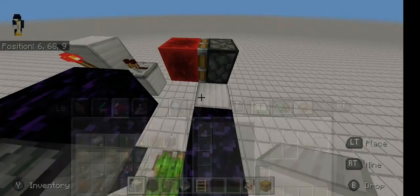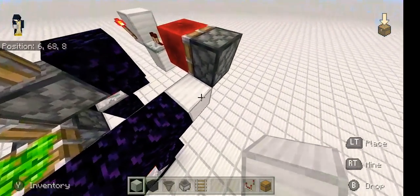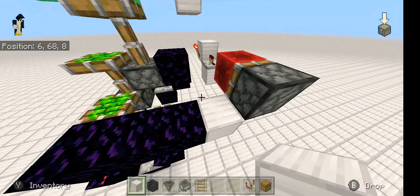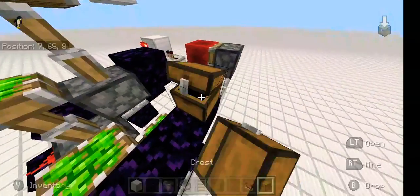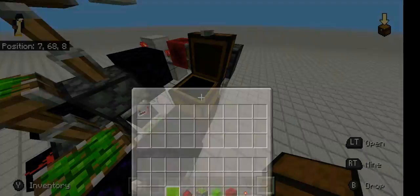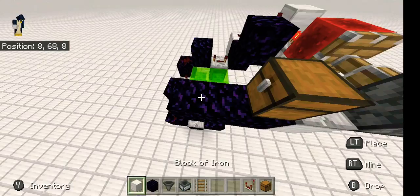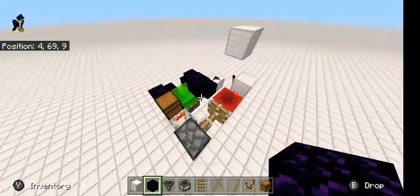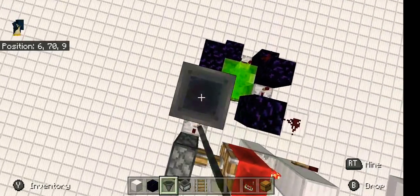Take out your minecart, your hopper, and your rails. Put a comparator right there with a chest, and then put an item in it — it doesn't matter what item, just put any item in it. Then sneak and place a hopper going up one.